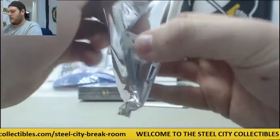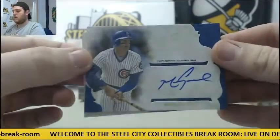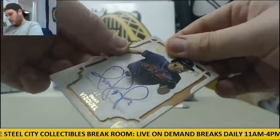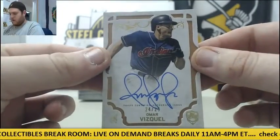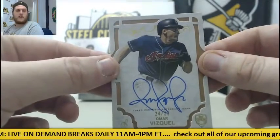Three more to go — see what we can get. For the Cubbies, Mark Grace. And for the Indians, 24 of 25, Omar Vizquel auto for the Cleveland Indians.